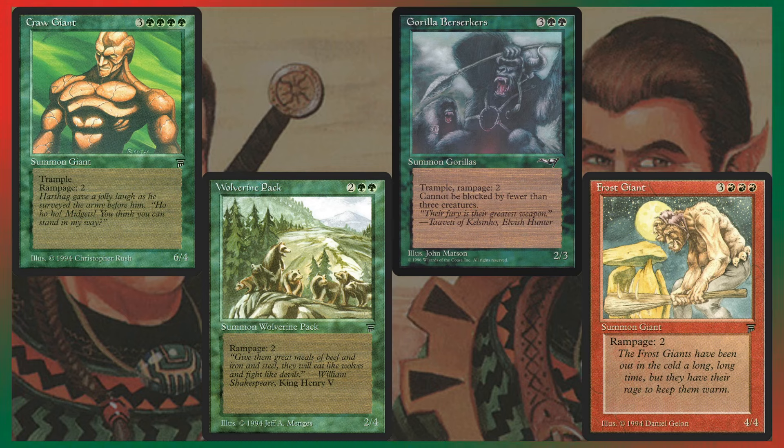Guerrilla Berserkers and Craw Giant both have Rampage 2 and Trample, which is what you want — you can block a bunch of 1/1s and then start trampling over for a ton of damage. Frost Giant and Wolverine Pack also have Rampage 2. These are all great for what you're trying to do: get a card out that forces blocks, makes your creatures really big, and deals a ton of damage.